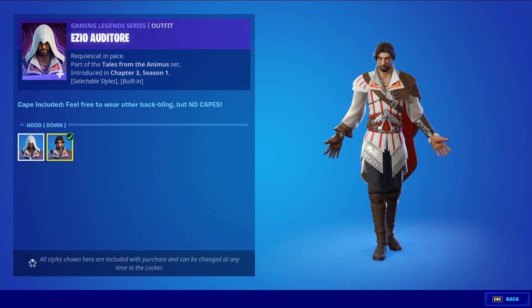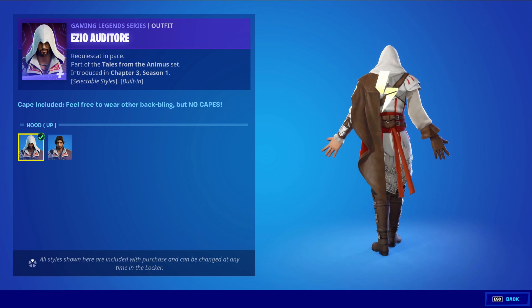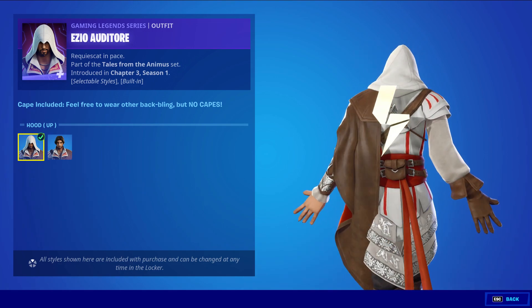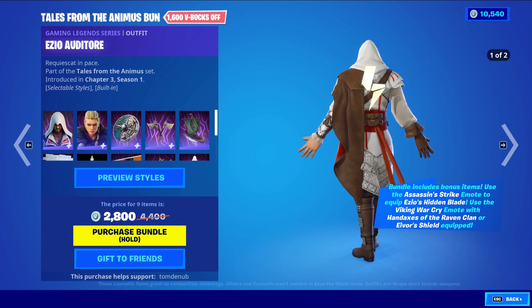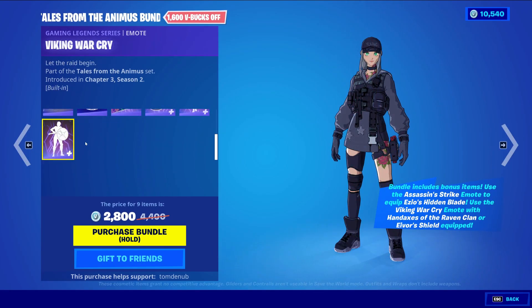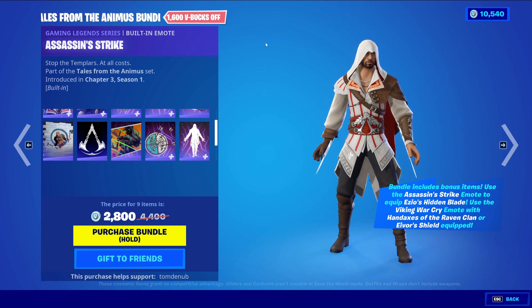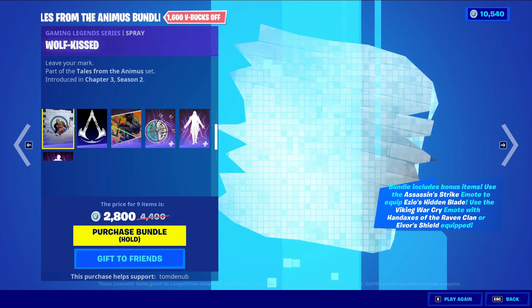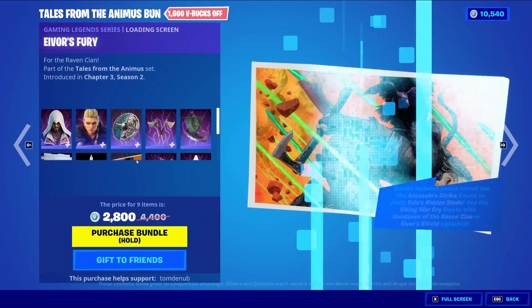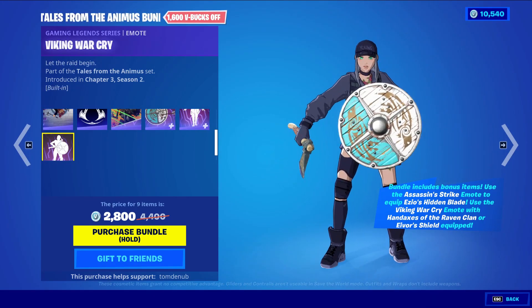This skin has two different styles you could choose from, and a built-in cape, so you can use other back blings on this skin but no other capes. The skin also includes the Epic built-in emote Assassin's Strike — a Gaming Legendary built-in emote. And it might have a secret harvesting tool that transforms between the two styles.